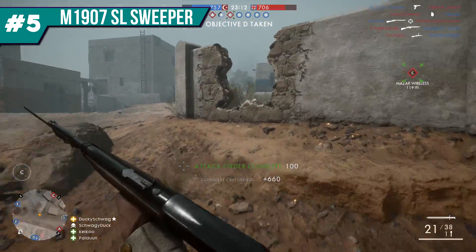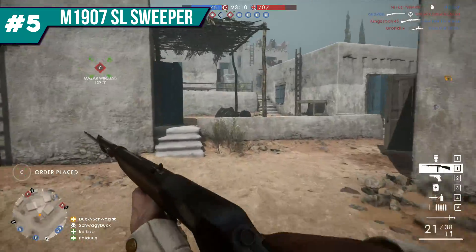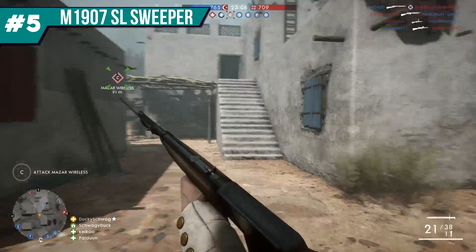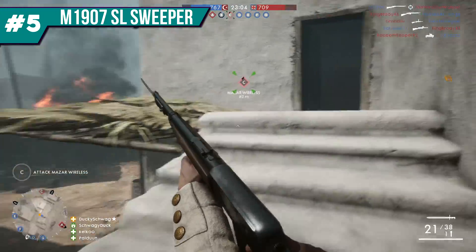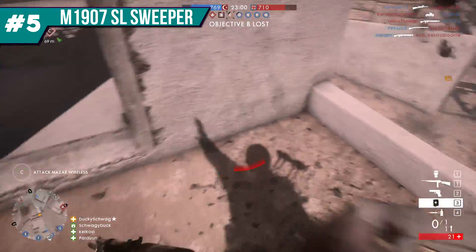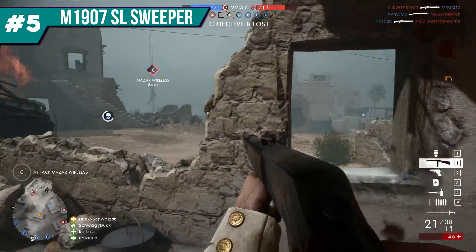Now, not to take anything away from the Rigotti — the Rigotti is incredible too. In terms of performance, these guns are right on par with each other. The catch is this gun doesn't get caught up on slow reloads and it's got double the ammo capacity, meaning you can kill squads without having to worry about a reload. That gives it an edge over the Rigotti.